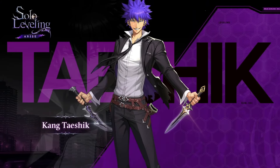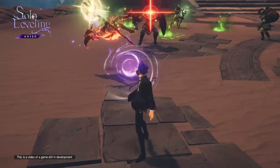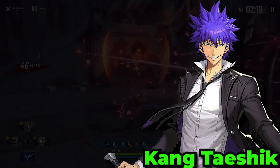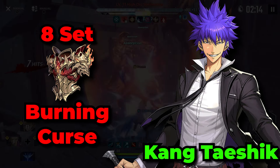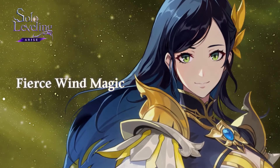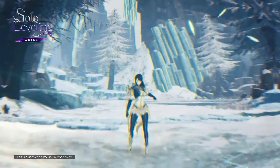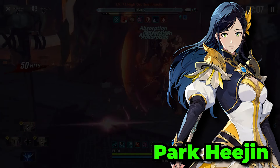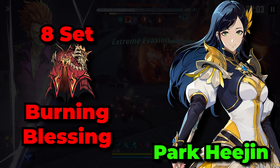Kang Tae-shik is one of the best SR DPS hunters in the game, thanks to his ability to deal a ton of damage against bleeding targets. The flat damage increases from the Burning Curse set will stack very nicely with a lot of his dupes, especially if you have him at max dupes. Park Hee-jin, being one of the best ultimate supports in the game, has quite a few different options — Burning Curse will always be amazing if you run her as a main DPS, but you could also use Burning Blessing to increase your teammates' damage.